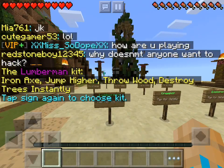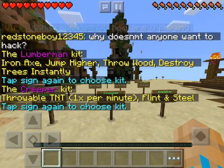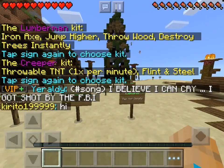So there's the Lumber Man — gives you an Iron Axe, jumps higher, throws wood, destroys trees and stealing. Pretty basic. All of them are pretty basic, actually. Creeper: throwable TNT and Flint and Steel.